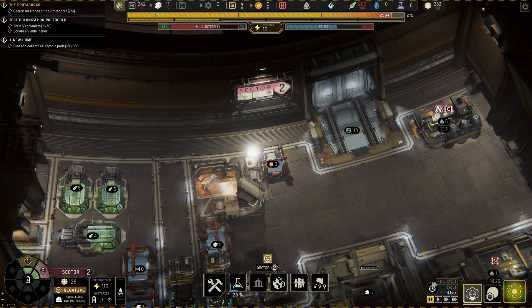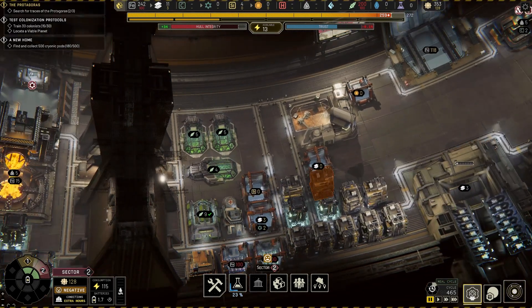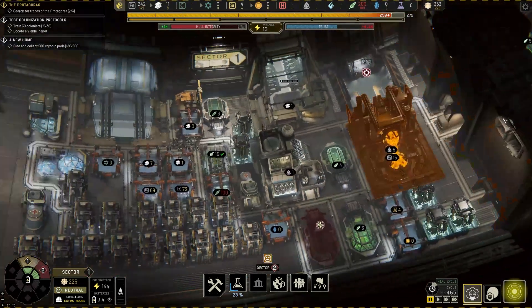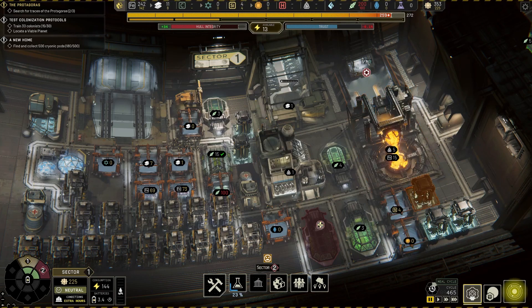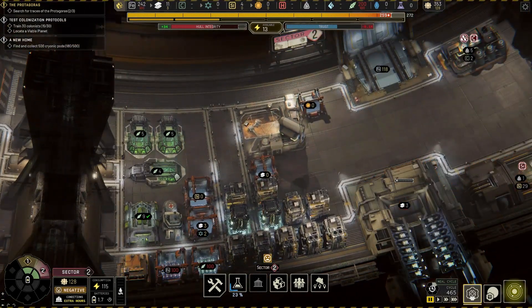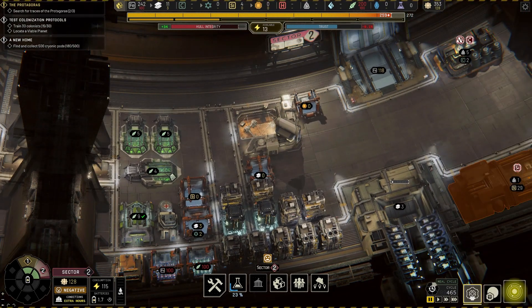We trained some colonists. We also built a docking bay so that we can have a second cargo ship that will hopefully help to reduce our resource problem. Our biggest resource issue at the moment is alloys, because we have an abundance of ferrite right now — we didn't before, that was part of the issue.